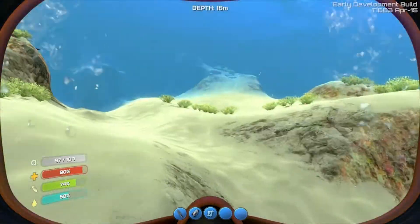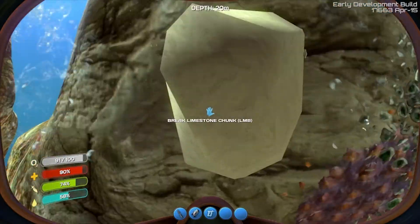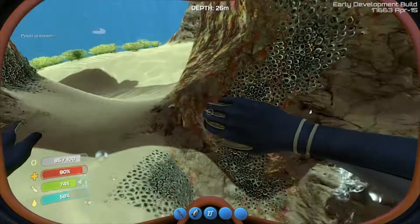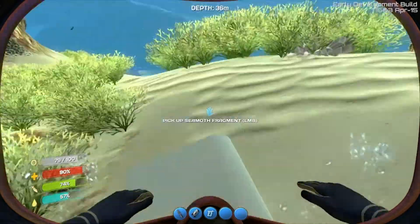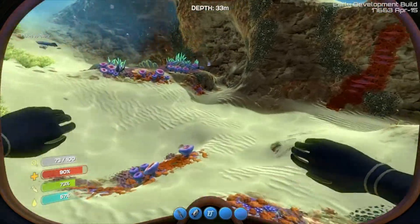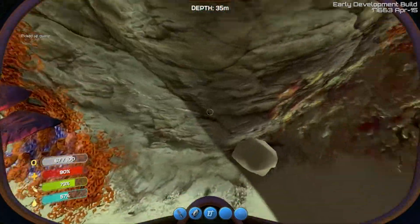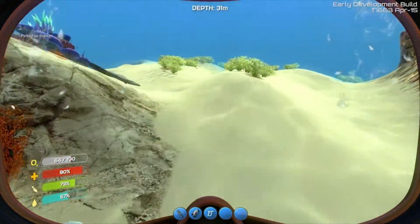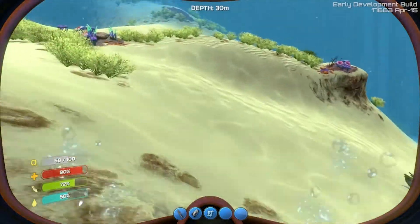Copper — our most favorite thing to try and find, besides silver last episode. More titanium — yay, I don't have enough. I already have the stasis rifle now, I just have to make it. Which at this point it might be worth building to try and go back over there again. But of course I need the Cyclops, and before I get the Cyclops I kind of need to make one.